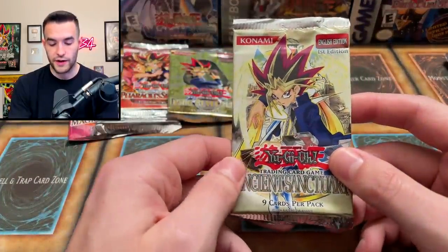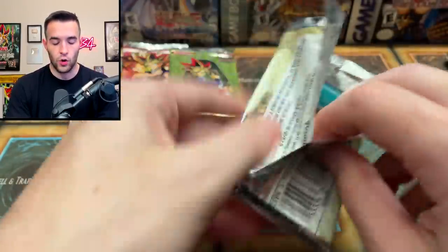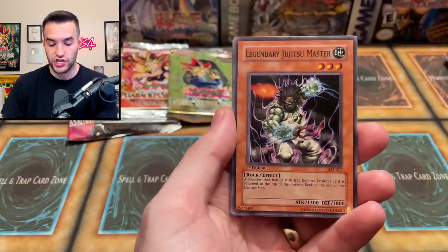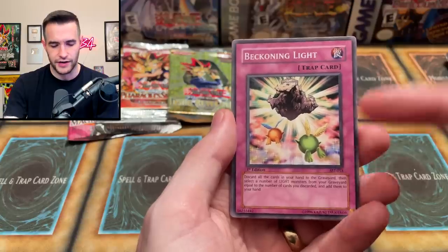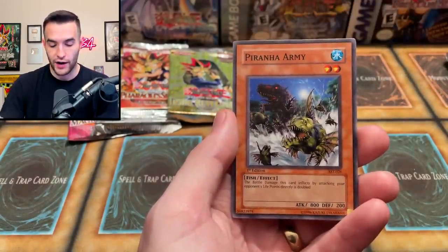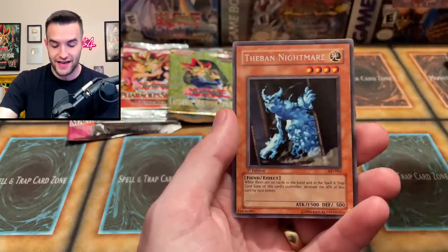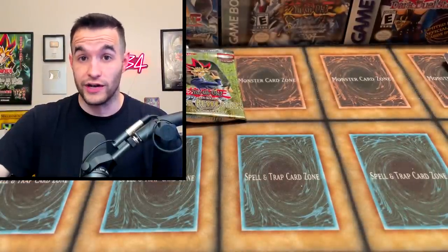Ancient Sanctuary time — and this is actually first edition, so still really cool. Old-school 11th set ever made. Let's see what we can pull — will it be something epic, a Secret Rare? We have Blessings of the Nile, Legendary Jiu-Jitsu Master, Beckoning Light, Ka-2 Death Scissors, Earthquake, Piranha Army, Human Wave Tactics, Solar Flare Dragon, and Theban Nightmare. Both Ancient Sanctuary packs had a Theban Nightmare — maybe that's why I remember it so well. It was in every single Ancient Sanctuary pack.